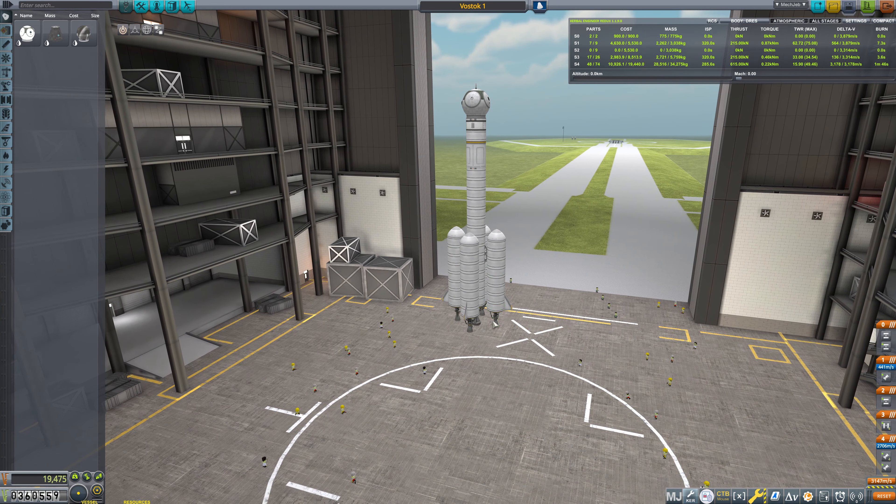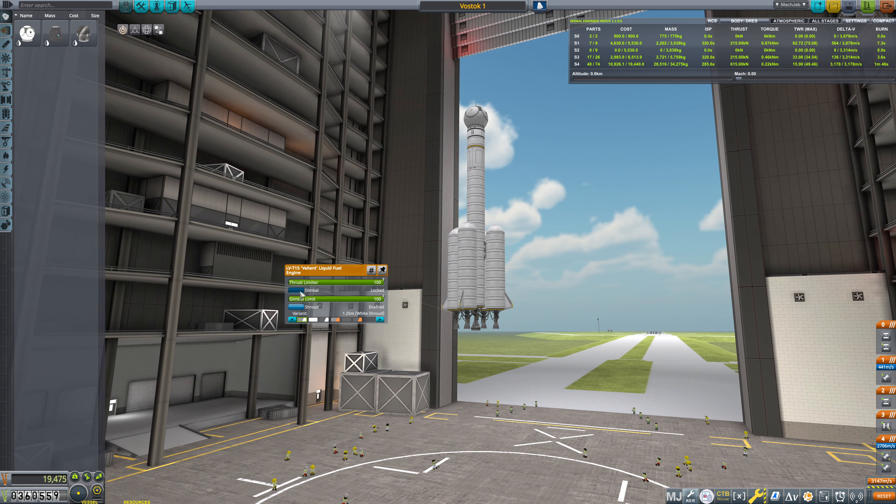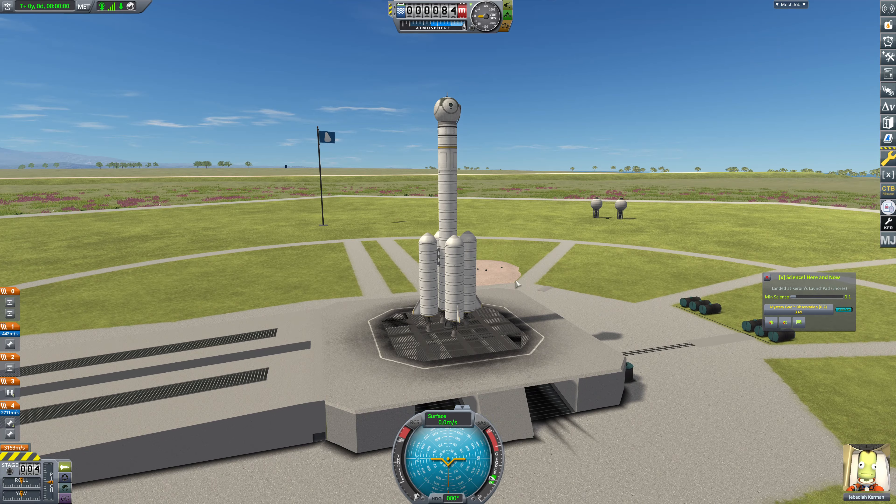I think what we need to do is be more careful with that launch - that's what this comes down to. So I'm going to un-gimbal these guys - turn them down to about 10% of their gimbal limit. Then we're going to go straight up. Without struts we can't really do a gravity turn - that's definitely something we learned from that last flight. We don't have to succeed each one of these flights.